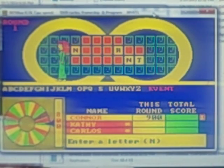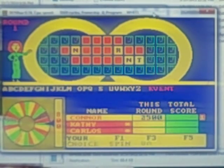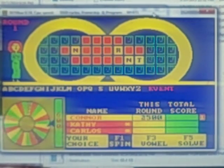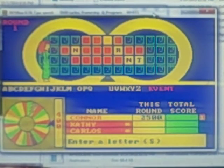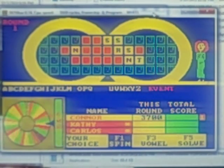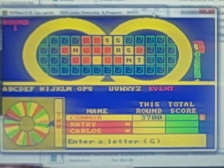Is there two of them? 2,500. 400 — S. Three S's — wow, another 1,200. 700 — G, and we're going to put a G up there on the board.